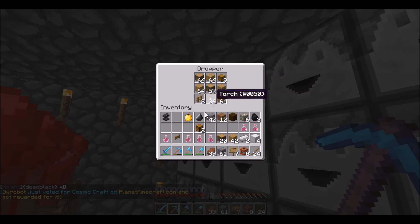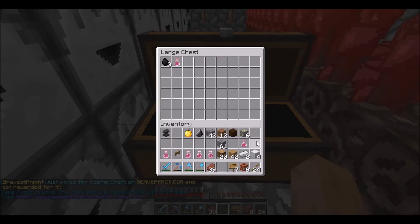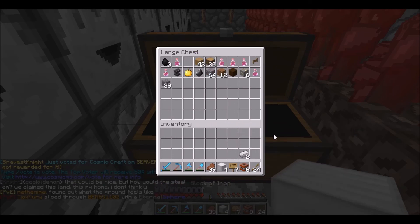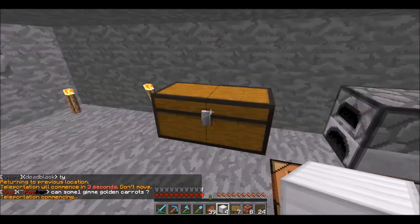We're going to grab a couple of chests and put them down for temporary use — I don't want them here permanently or I'll get raided by hackers looking at my chest. Let's dump all of this stuff in here. Then we'll go slash back — the best command ever — and continue to raid this base.